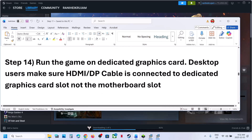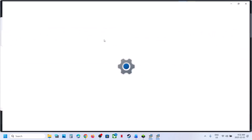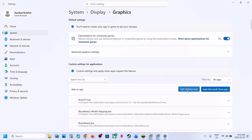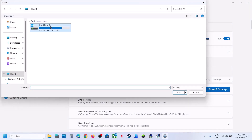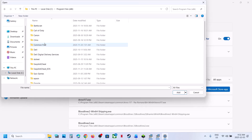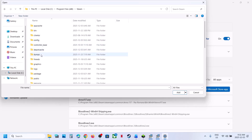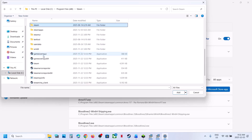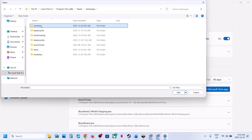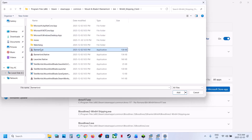Still not working. The next step is to run the game on the dedicated graphics card. Type 'graphic settings' in the Windows search box, click Graphic Settings, click Add Desktop App, and go to the game installation folder wherever the game is installed. Open the game folder, then the bin folder, then win64.